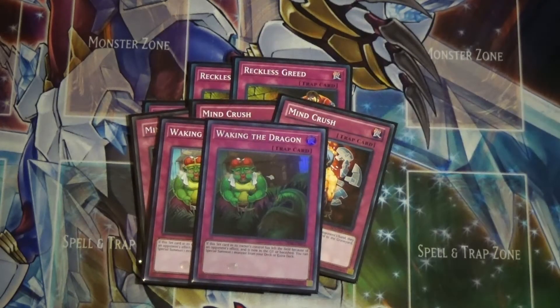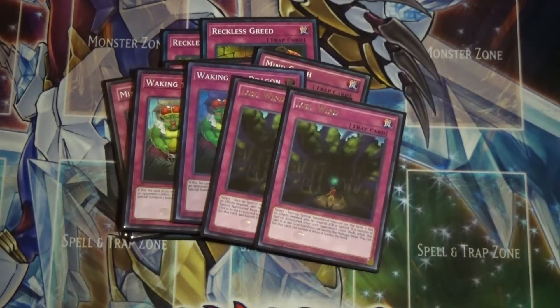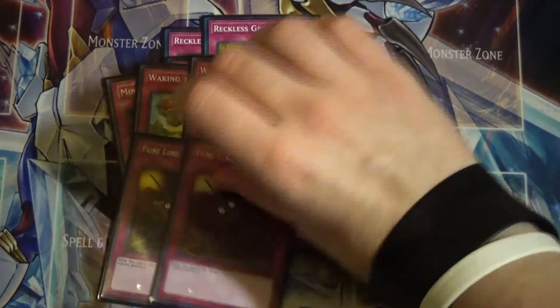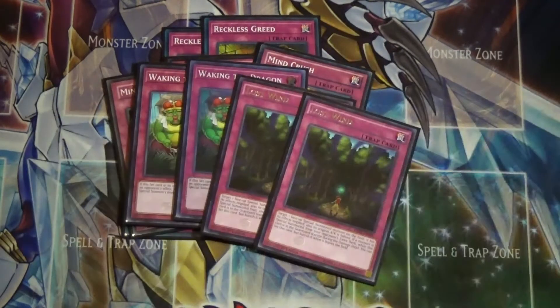For the two-ofs: I play two Waking the Dragon, which is really good right now because a lot of people are playing back row hate — it lets me get some cool stuff out of my extra deck. Then two Lost Wind, which I'd bump to three but I'm already at 44 cards. Lost Wind is great because it resets itself and lets you trigger a bunch of Paleozoic cards. Lastly, two Floodgate Trap Hole — I put it in as a filler card but I actually really enjoyed it. You set it in the spell and trap zones in front of the extra monster zone and it lets you pop a card in its column.